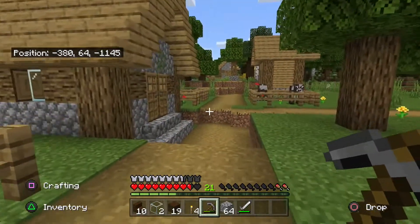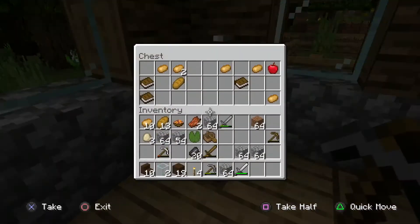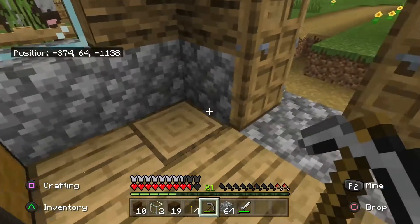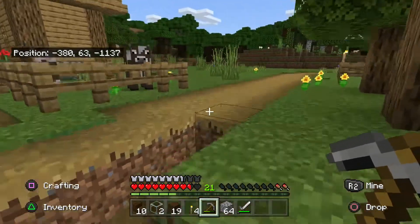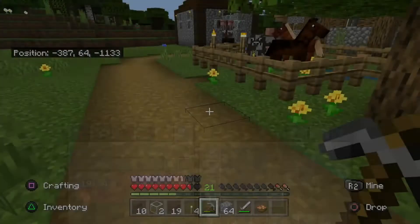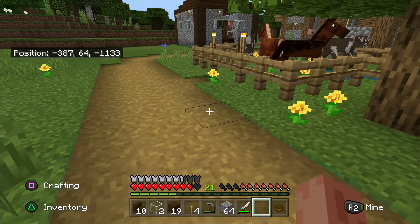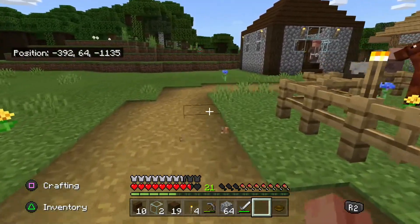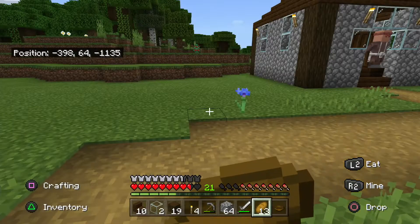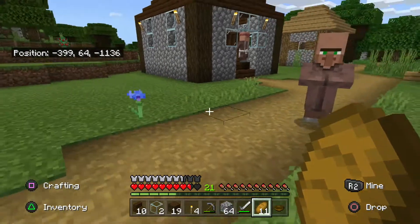We'll go exploring there a different day. We've got a farmer and a couple of butchers who seem to work as chefs. Have you got anything interesting? A potato? I've got loads of potatoes so that's okay. I should have had some breakfast actually — I recall in the last episode we bought some rabbit stew, which I have been very rude and not eaten. So let's get that down — we get a free bowl, how nice.